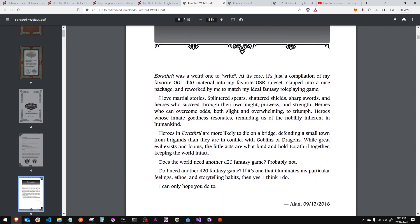In the introduction, Alan says this game was a weird one to write. At its core, it's just a compilation of his favorite D20 OSR rule sets slapped into a nice package. He loves martial stories — combat, blood, sweat, and tears, lots of destruction, splintered spears. Heroes are more likely to die on a bridge defending a small town from brigands than in conflict with goblins and dragons. It's gritty and very martial. While great evil exists and looms, the little acts are what binds and holds EO Rathril together, keeping the world intact.